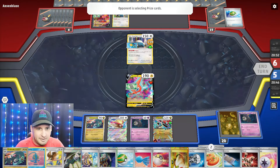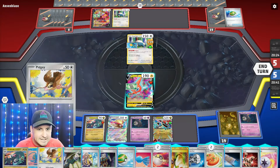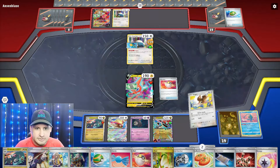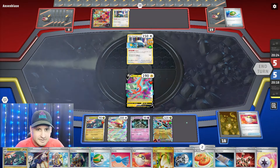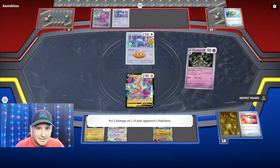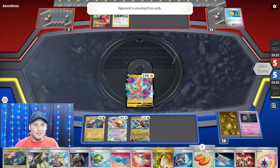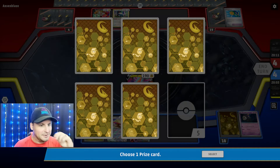I don't have an Iono - I need to get one. Let's Dracloak, Ultra Ball, I need an Iono. Ultra Ball - Manaphy, Pidgey. There's the Dustclops - got the Dustclops going. We're gonna get a knockout, they're gonna take a knockout, that's fine - depends on who they put up. 50 boom, knockout! Now the funny thing - my Counter Catcher is gonna work so I can actually Counter Catcher.